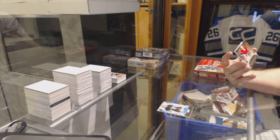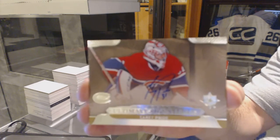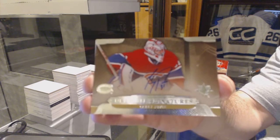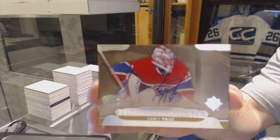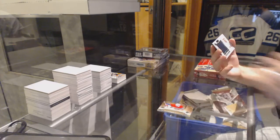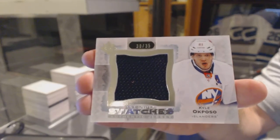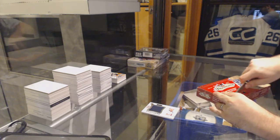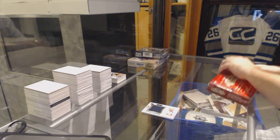For the Montreal Canadiens, Ultimate Signatures — Carey Price. That's sexy, I like that. And we've got over the 35 Premium Swatches for the Islanders, Kyle Okposo. Not bad cards for a $24 spot, essentially.